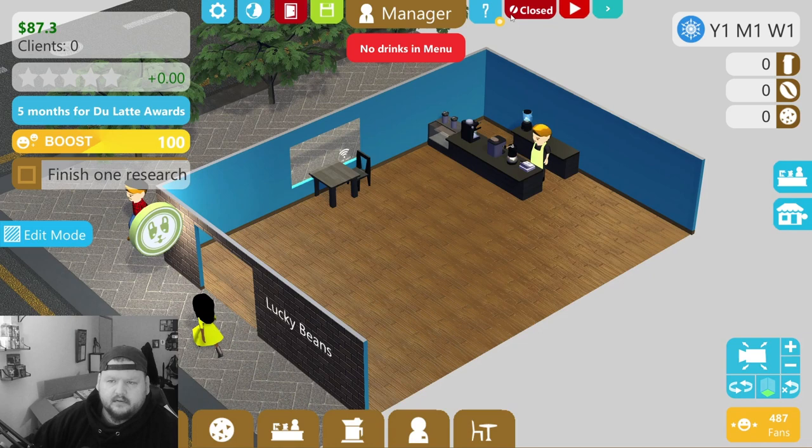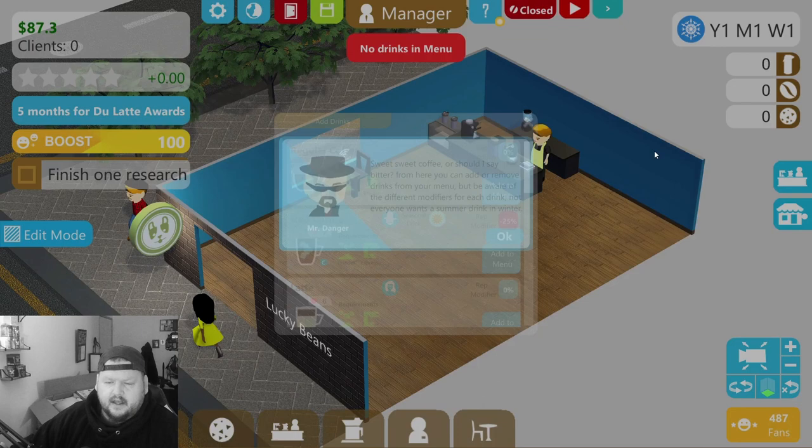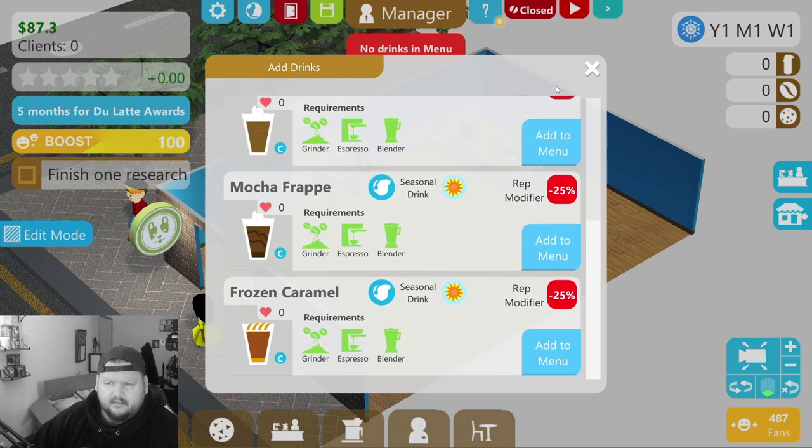And slam — we are open! Oh wait, we are not. It says we don't have any drinks on the menu. Manage menu — okay. That's so silly. So create menu, add drinks, and then we add everything to it except for anything that says it's not spring — which I don't think we have any spring drinks. Yeah, we don't.